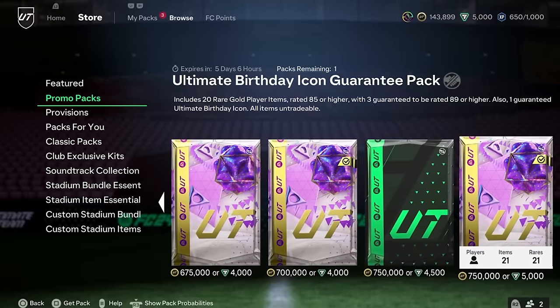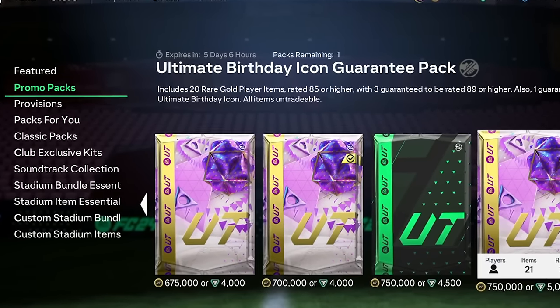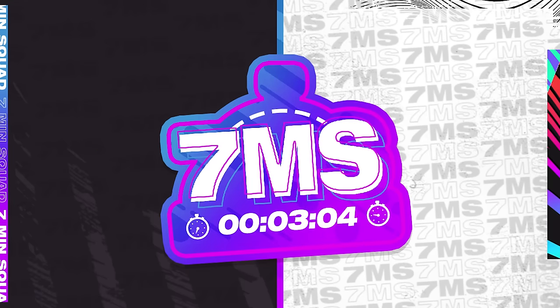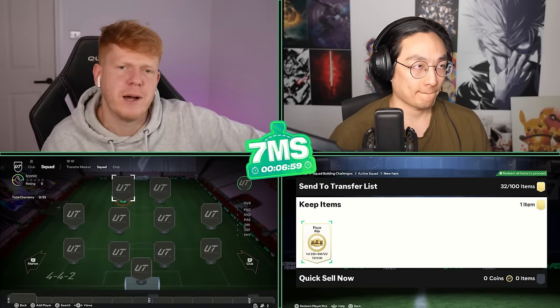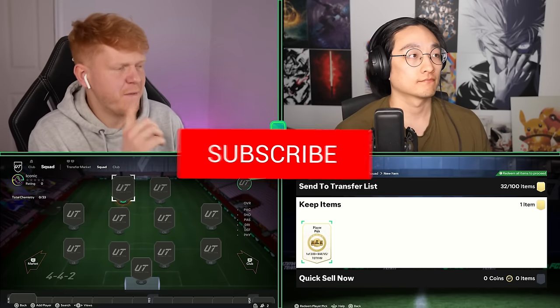What is up guys and welcome back to another episode of Seven Minute Squads! Today we're going to be opening up the guaranteed Foot Birthday icon pack in the store. As the marquee player you get three times 89-plus and also 2085-plus in the same pack. It's 5,000 FIFA points - fingers crossed we can get something very good.